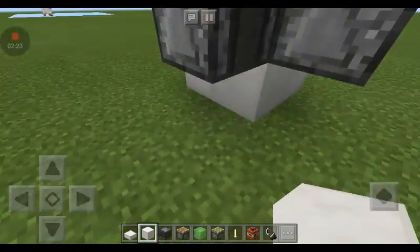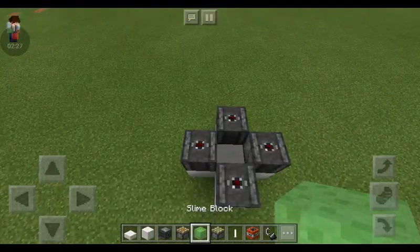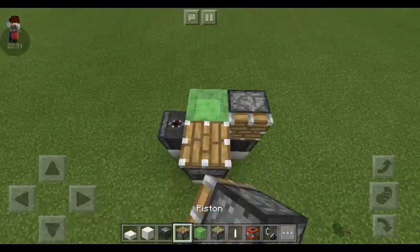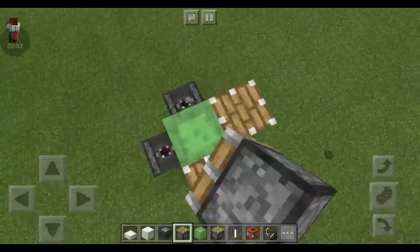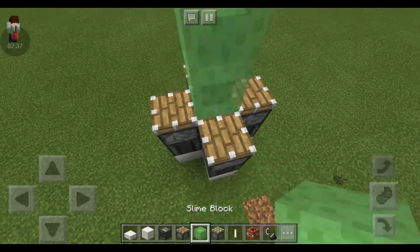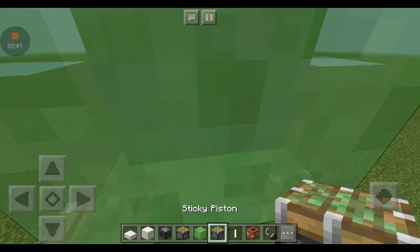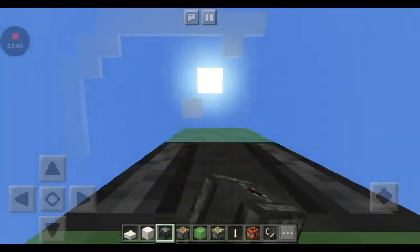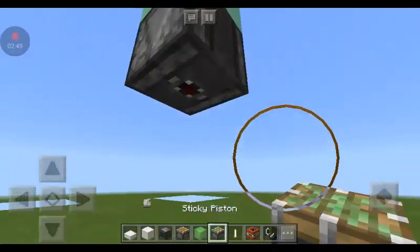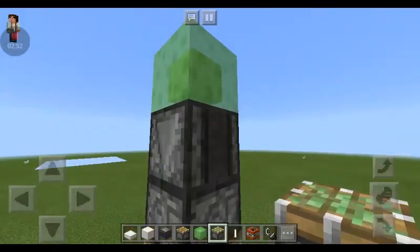Well, any kind of block you want your spaceship to be made of. Maybe like this. Then put pistons right here — three or four slime blocks right here. Try to get the observer to face down. And now you need a sticky piston to go like this.